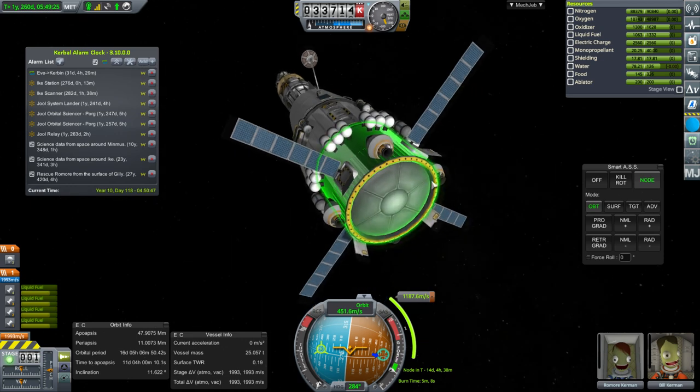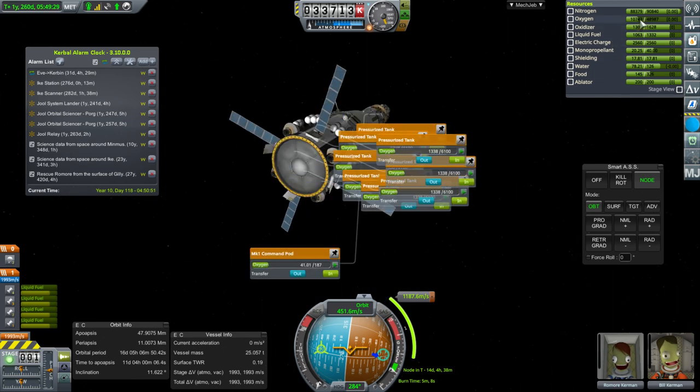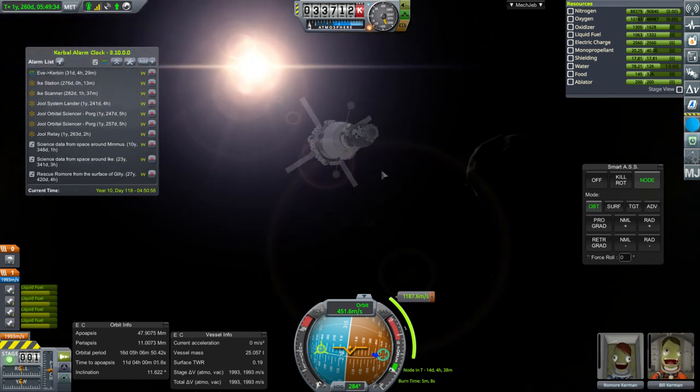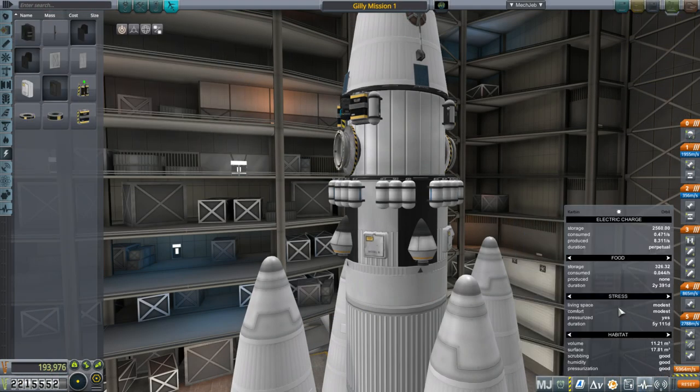Congratulations to whoever suggested the solar panels — bringing out the solar panels works! Let me put back the oxygen that we had depleted. I don't know why it should have been depleting at that time anyway. I backed out of the save and in theory I've restored Ghillie Station 1's food, water, and oxygen, but we can't check in here.